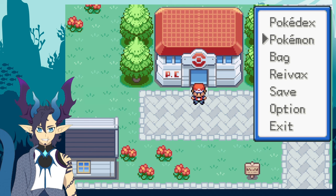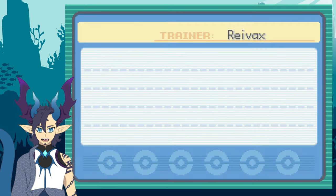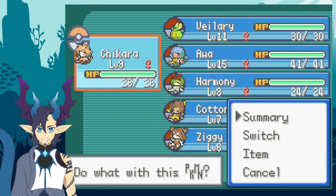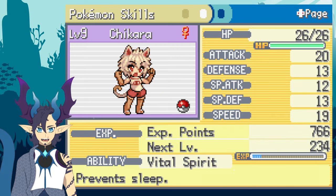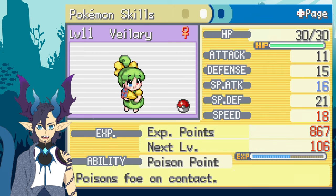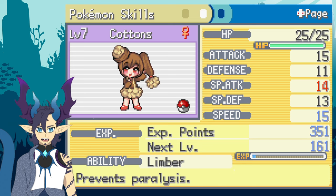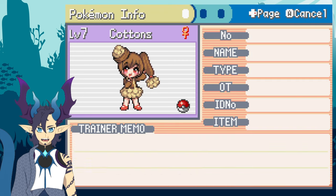Last episode we did get the first badge — Ziggy also had an item which I grabbed. So we have: Awa with Torrent, Valerie with Poison Point, Harmony with Trace, Cottons with Limber, and Ziggy with Pickup.